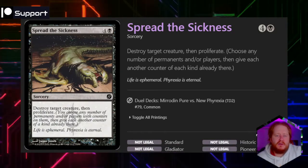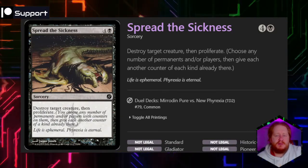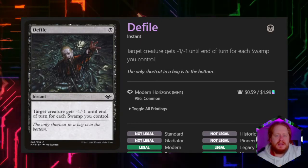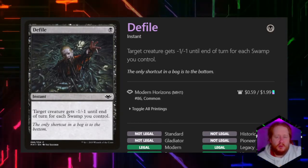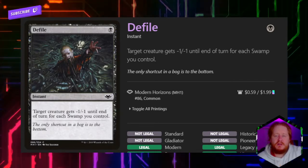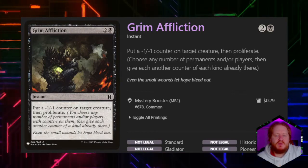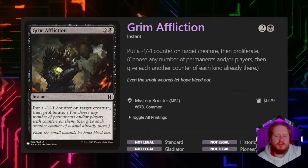Spread the Sickness for 4 and black destroys target creature, then we proliferate. Defile gives target creature -1/-1 until end of turn for each swamp we control — it's a really good card in a mono black deck. Grim Affliction for 2 and black puts a -1/-1 counter on target creature and then we proliferate.